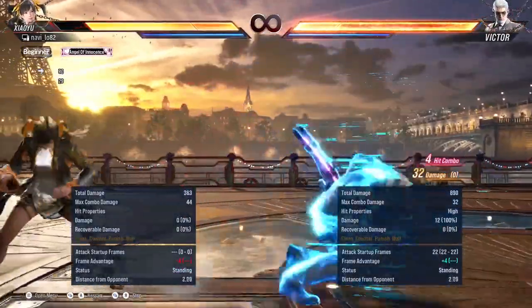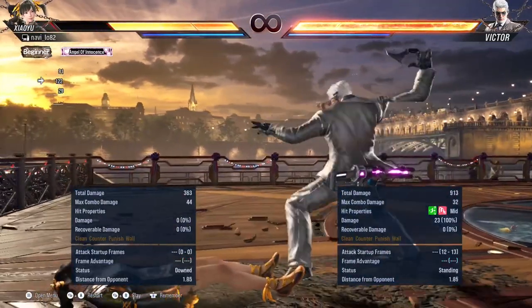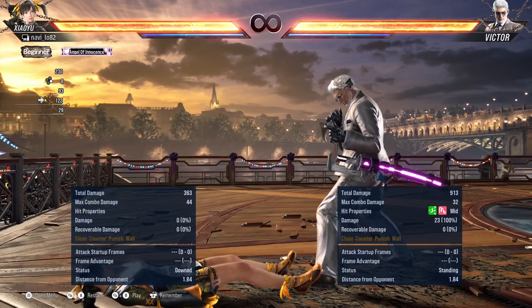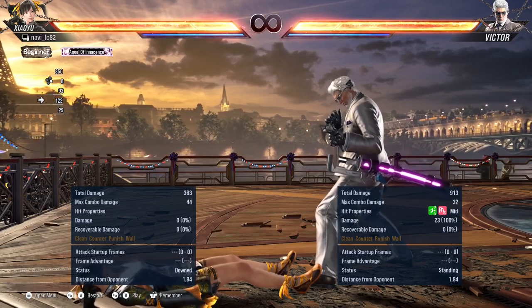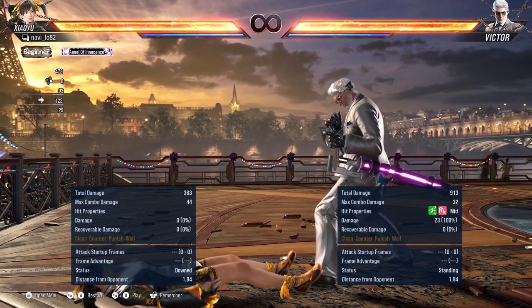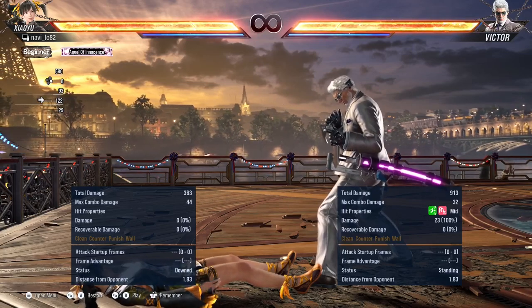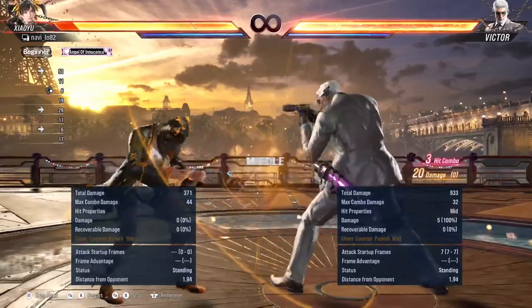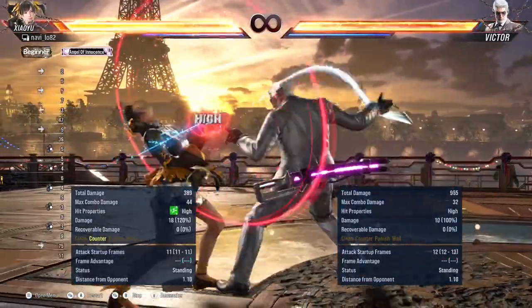On hit, I'm on minus 4 and he's going to do an i16, so 16 minus 4 equals 12. So if I have a move which is i11, I should be able to counter hit him after the third move. A 4 is i11, so I can just counter hit him.